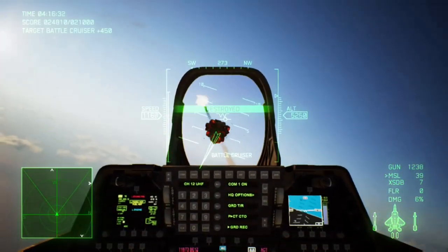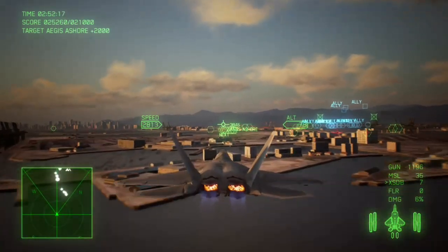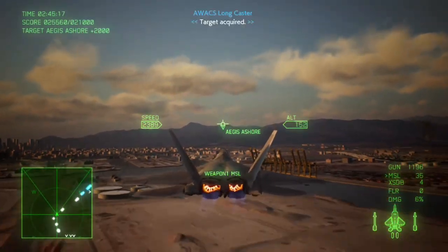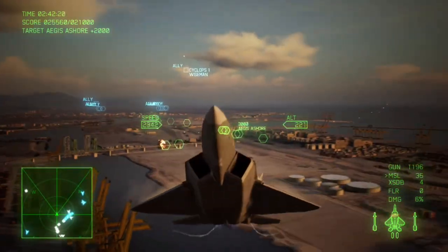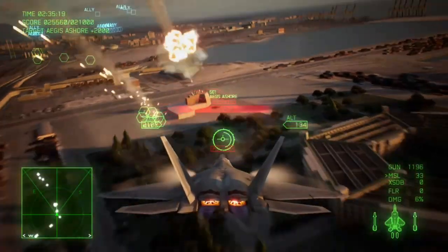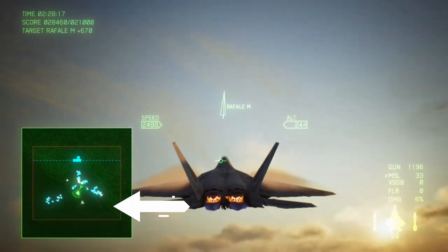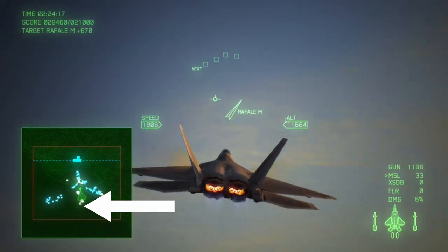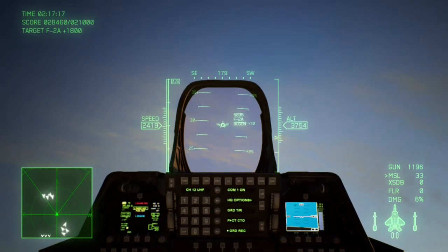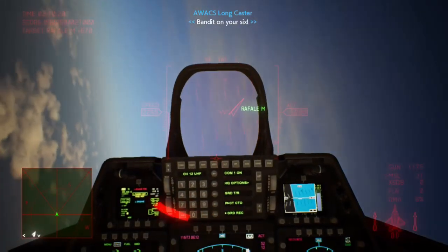After that, continue playing until you reach the area where you support teammates trying to take the bridge and take out the Aegis Ashore — the big structure I'm flying over now, which contains anti-aircraft Sea Whiz miniguns that will shoot down your missiles. Come in low, drop your bombs, and take out the main structure. After that, in the very same area Serpent spawned over the ocean, you'll see Bogan's plane spawn in with a wave of aircraft. Get close, engage, and there you go — he's destroyed.